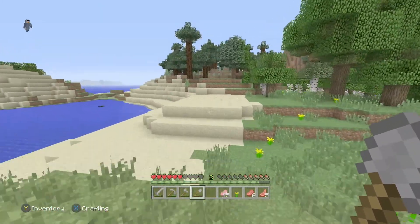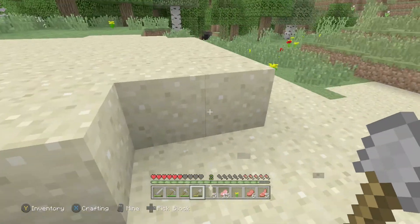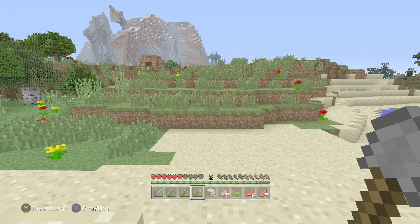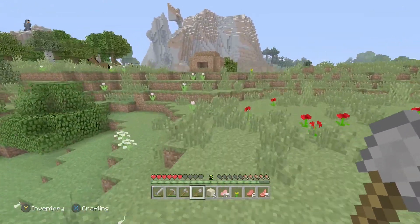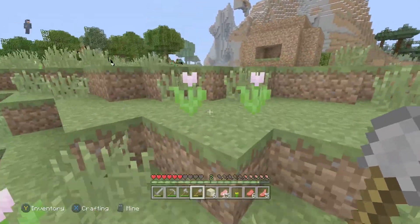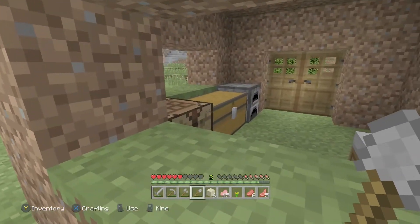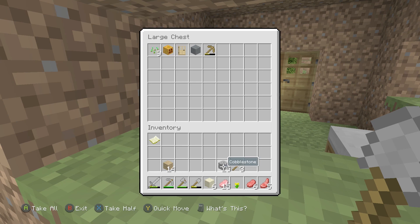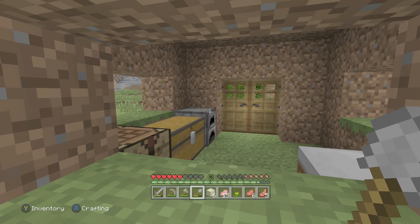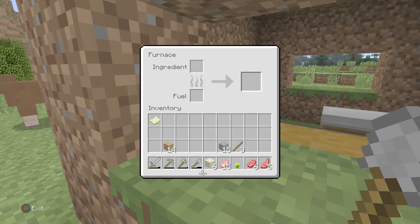Let's get some sand from here — I think that should be enough. It should be exactly the right amount. I'll grab that seed too. Let's put that in the furnace and add some wood to smelt the glass.